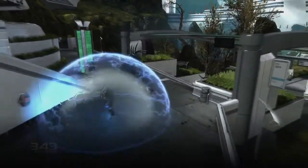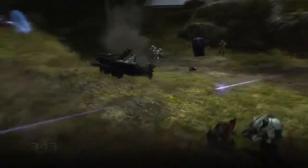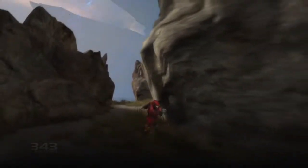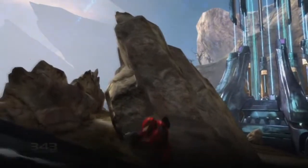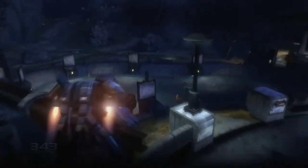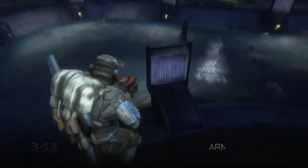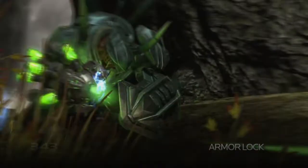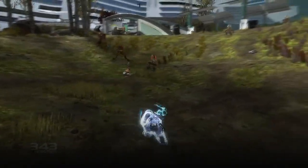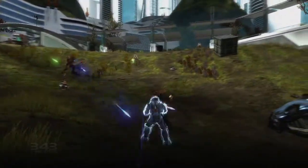Across the battlefield, you'll find a number of armor augmentations which will allow you Spartans the ability to change up your combat encounters. With Sprint, you can summon quick bursts of speed to get to cover or flank an enemy position. The Jetpack is useful for getting to out-of-reach areas or even buffering hard landings when in freefall. Armor Lock offers a limited but effective enhancement to shielding technology, making the stationary user invulnerable for a time before releasing a close-range EMP.